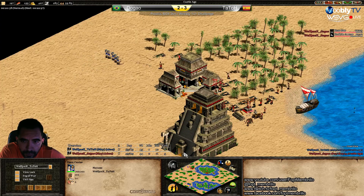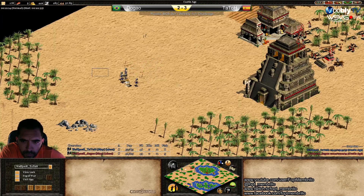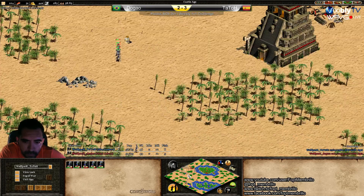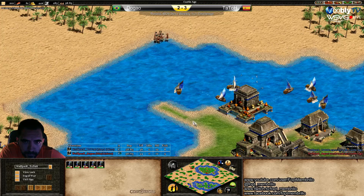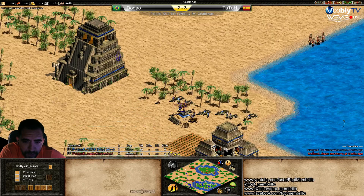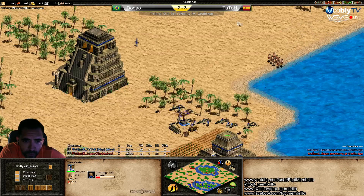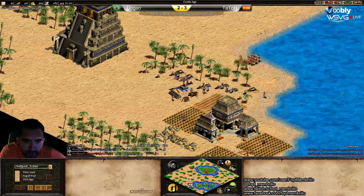Tato has taken about 1,300 more wood than Dogao — 3,600 for Tato versus 2,300 for Dogao. There's more food for Dogao, but just by about 200. In these kinds of battles the wood and the gold are more important.